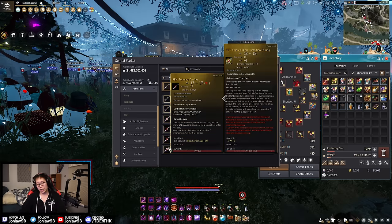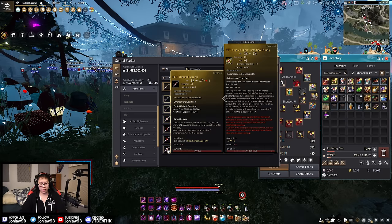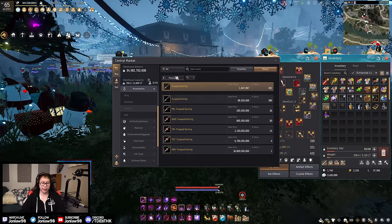PEN Tungrad earring just gives AP, but it's not really my favorite choice at this stage. Once you're entering endgame, you'll probably be thinking about getting Distortion Earrings or Vaha's Dawns.